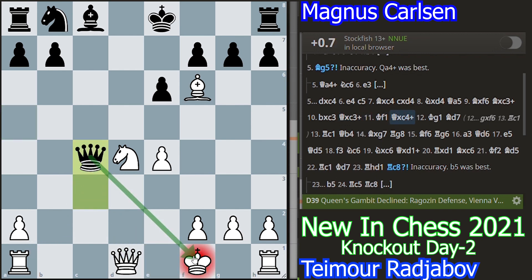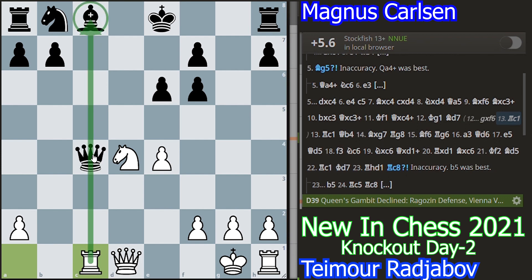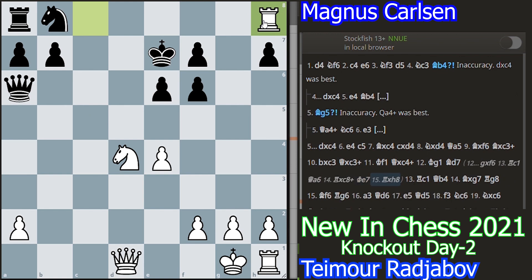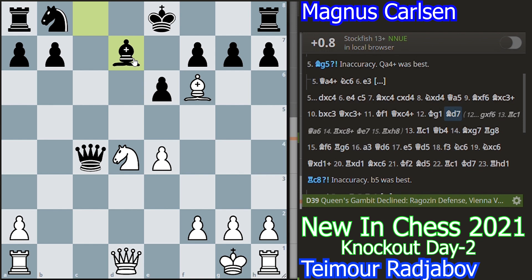You cannot play Qxd2, otherwise white will lose the rook on a1. So Kf1 is the only move. Now Qxc4 check and king came to g1. Here many of you are wondering that the best move is to take the bishop and you have just become a piece up. But Qxc4 is a blunder because after rook to c1, you have to take the rook on c1 — there is no other option. If you move the king anywhere else then rook check and you will lose the other rook too. So this is quite lost for black. The best move here is bishop to d7, as Magnus played — these are all theoretical lines, they have already prepared.